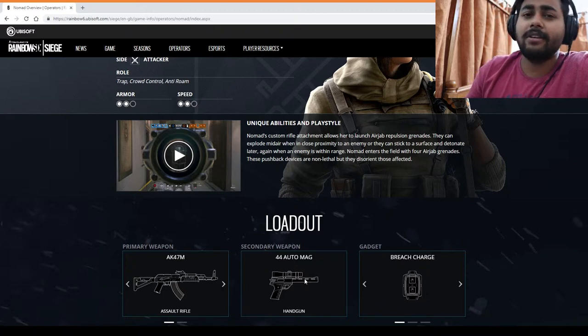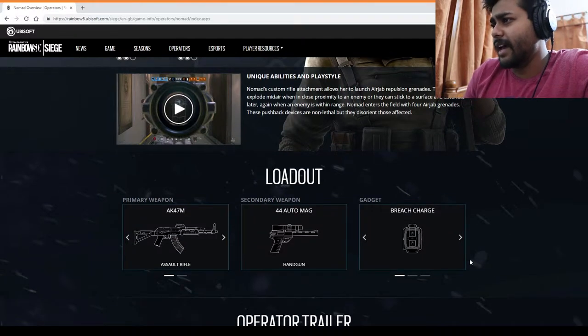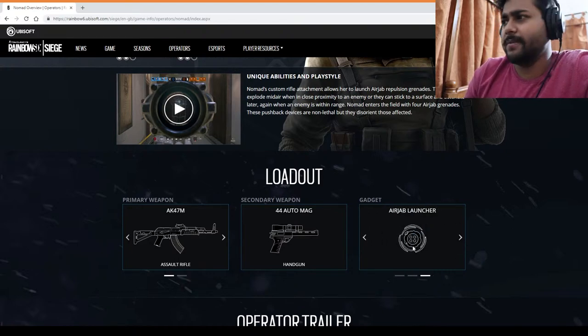She has the same secondary weapon as Kaid, which is the .44 auto magnum handgun. The gadgets available are: breach charges, stun grenades, and the air jab launcher. It looks kind of like mines — trip mines.